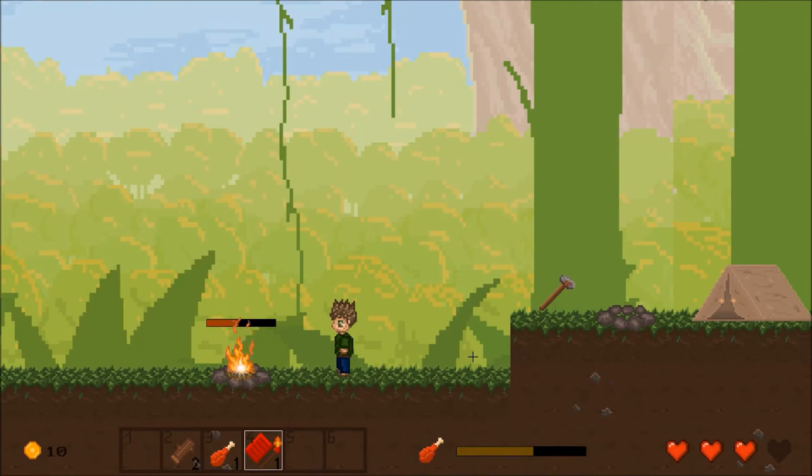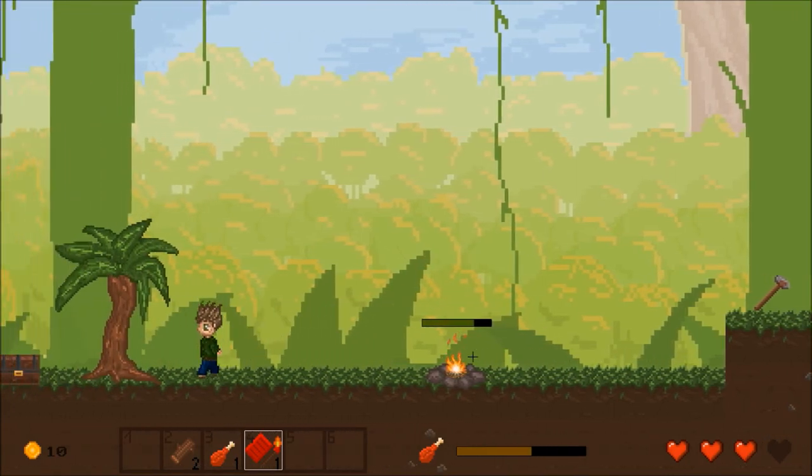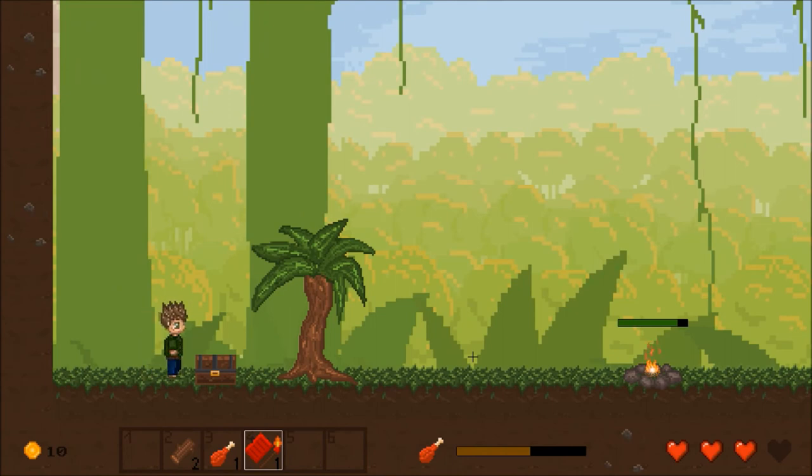The next thing I worked on is the container slash chest system. The system is supposed to be used for loot chests you find on your expeditions, but it can also be used as a storage container at your base camp.